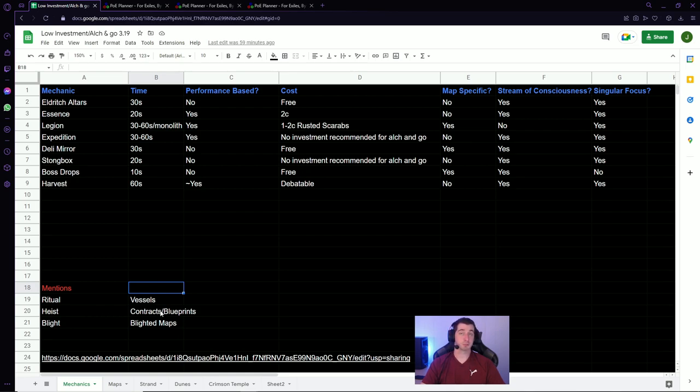For Heist, you could turn on Contracts and Blueprints in your map for Smuggler's Cache if you want, and then go run Heist. Blight is still pretty good because of the reward tile types coming from chests. You're going to want to run a specific map for Blight.